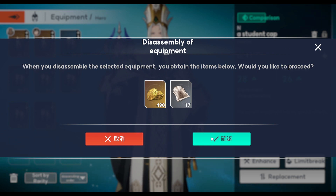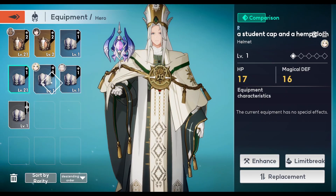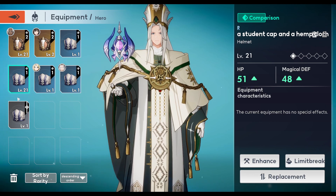I got all my materials back. So don't be afraid to upgrade even your R gear or even N gear, because the moment you get something better, you can just disassemble it and get all the materials back. Upgrading your gear will help you progress faster.